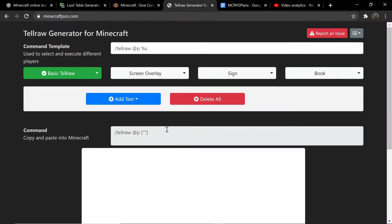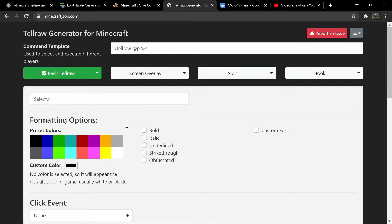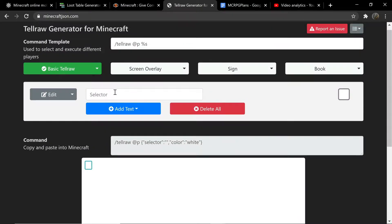Turns out OBS did not actually capture this part, so I'm going to be doing this after editing. For that tellraw command, we're going to start from scratch — it's probably easier that way. We can do execute at, but for now we're just going to do normal tellraw. We're going to add text, which is going to be a selector. Once you've created the selector, make it the color white, then click save. Inside the selector, type in @e tag equals enemy, or whatever you're going to tag your selected enemy with.